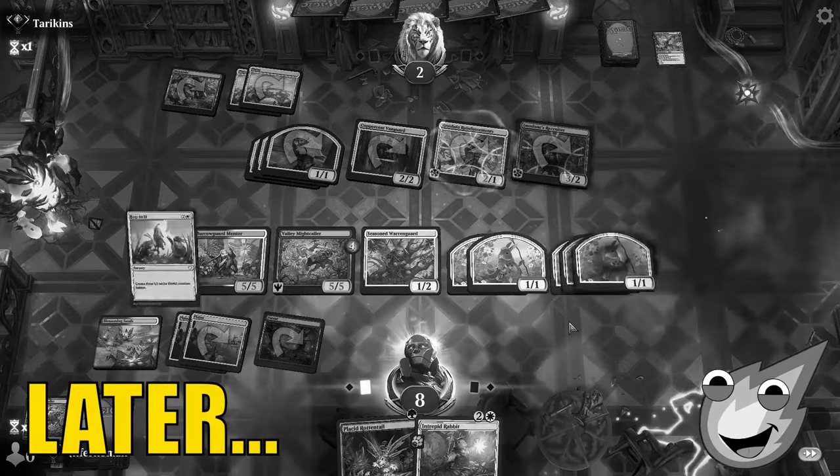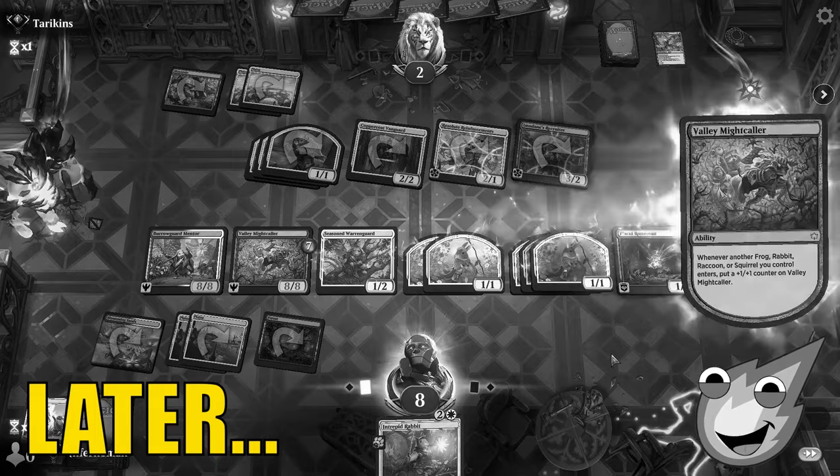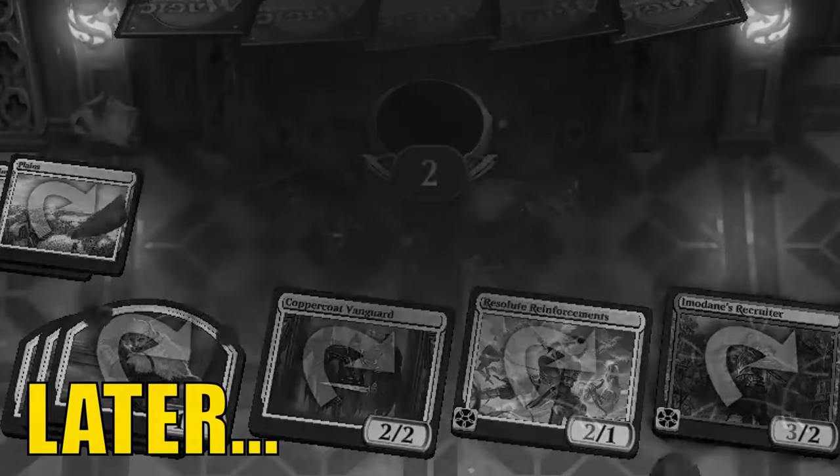We beat our opponent here. There's three Rabbit tokens. Big, wide beatdown. There we go, everybody — that was the win.